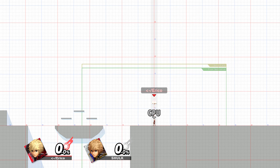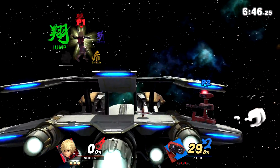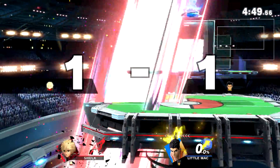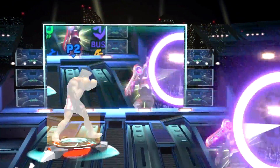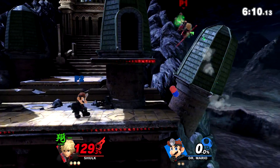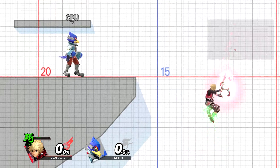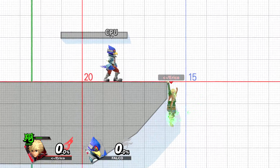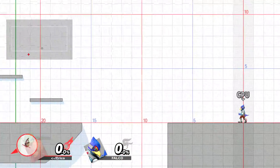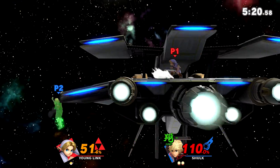The most obvious and useful use of Monado Jump is for recovery. Shulk's recovery isn't that bad, so you may not feel like you need it all the time, but personally I would say it's better to be safe than sorry. Switching into Monado Jump gives you a lot more options for dealing with opponent edgeguards and makes your recovery less choreographed and predictable. With Monado Jump, you may not need to use your double jump, or you might be able to recover with only using your double jump. You can mix up the angle at which you approach the ledge, and also the height relative to the edge.